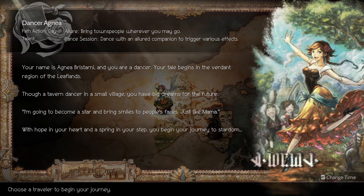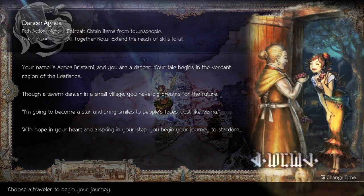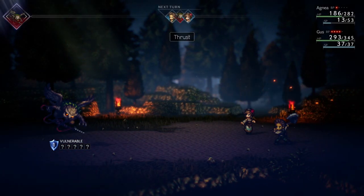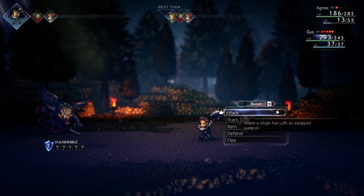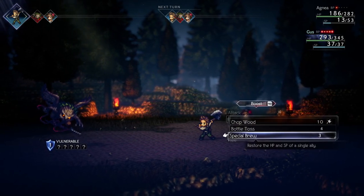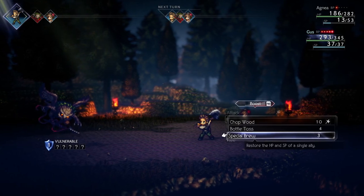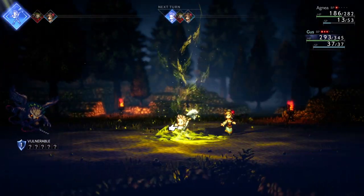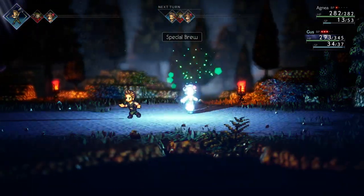The dancer also gets access to an incredibly useful helper NPC. Think of how the heal bot worked for the scholar — except imagine if it was actually useful. Imagine if the helper NPC actually restored SP, because this one does. This one is able to do both: they can heal the dancer and restore her SP. There's no reason for you to ever hold back on using her skills.